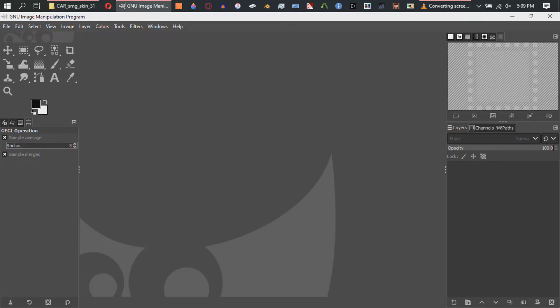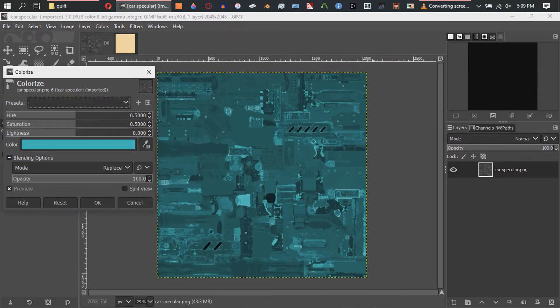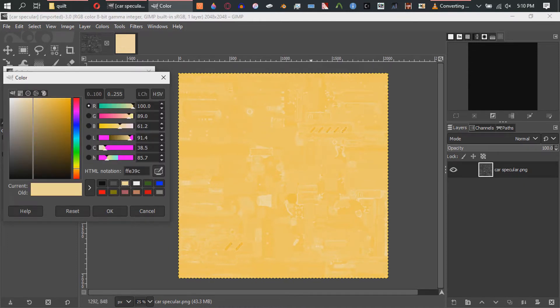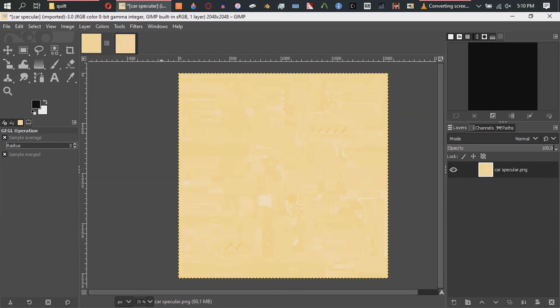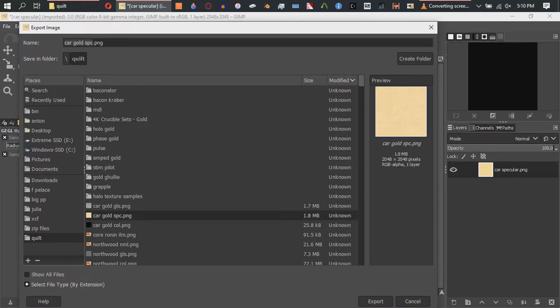Now, we're going to get this car specular — this is going to be our shininess texture. We're going to go to Colors, Colorize, and we're going to have a very, very light yellow, like almost a beige color. If we have our yellow too juicy, it's not going to look good. So, we're going to make sure that it's very light, almost white. That's the color we're going to use for a gold specular. This is our reflectiveness — if you have the color black, it's going to be a lot more reflective; all you're going to see is that specular. Just export that, call it Gold Spec, and we'll be on our way.